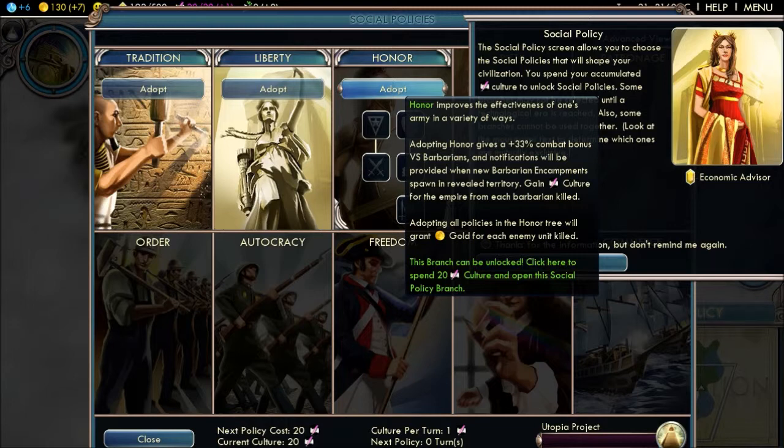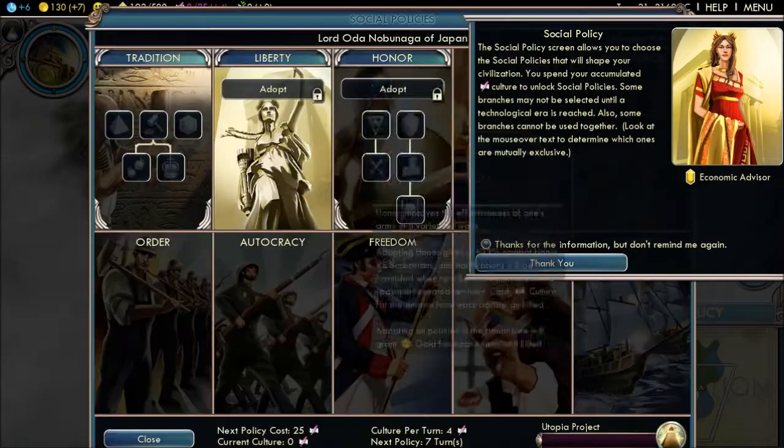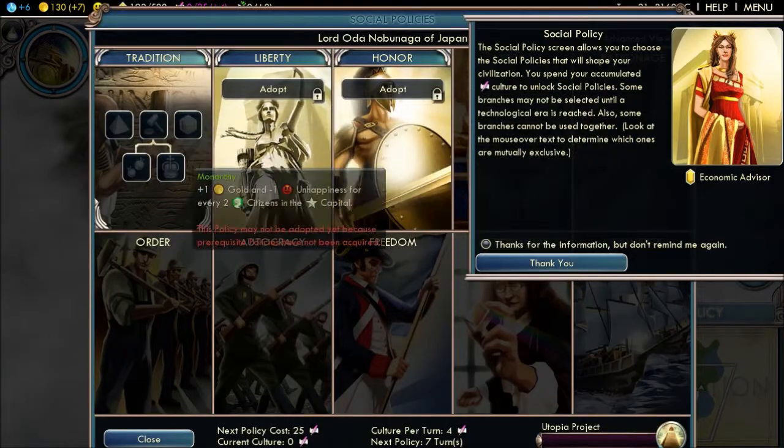Notifications will be provided when a new barbarian encampment spawns in revealed territory. I'm gonna go for Tradition and then go straight for Honor, so I'm gonna try and get all these done and then go to Honor.